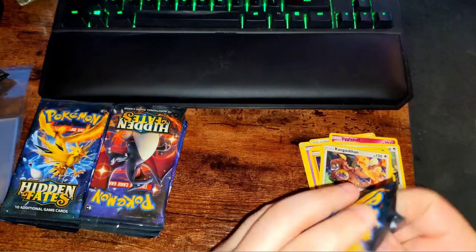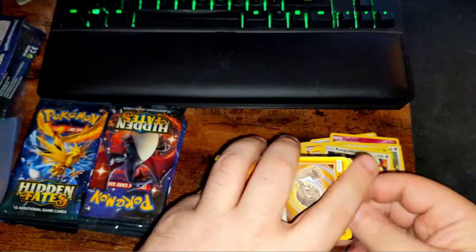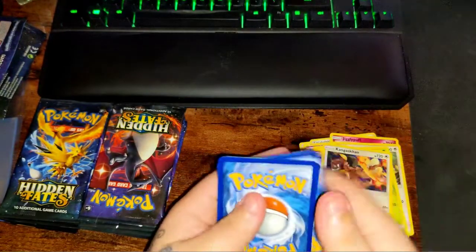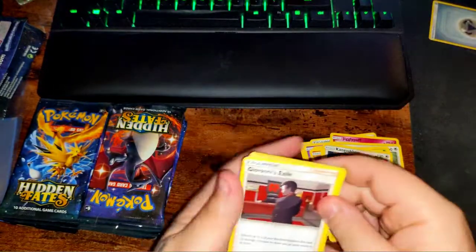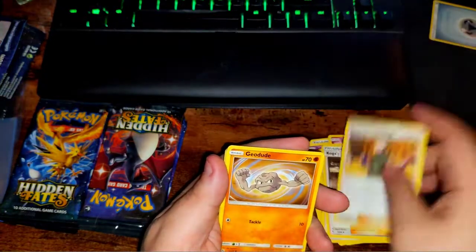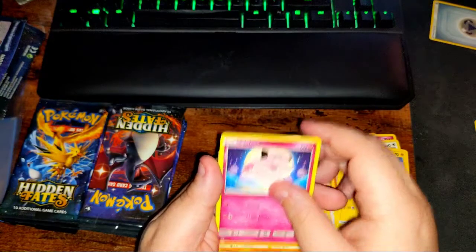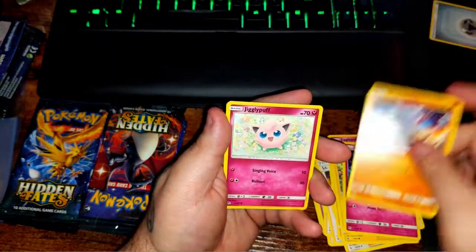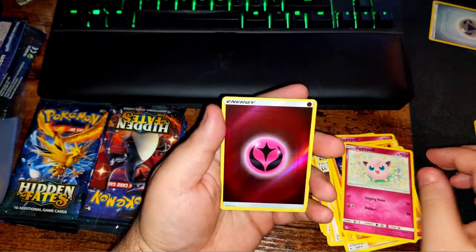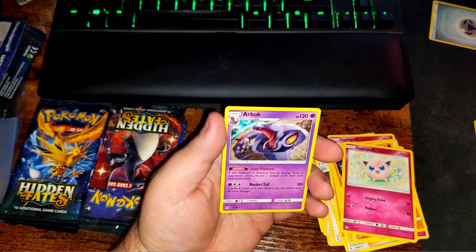With a bird pack. Metal energy, Giovanni, Koga, Lieutenant Surge, Geodude, Pikachu, Clefairy, Cubone, Jigglypuff — and a reverse holographic fairy energy. That's pretty nice, I don't have one of those yet. And an Arbok.